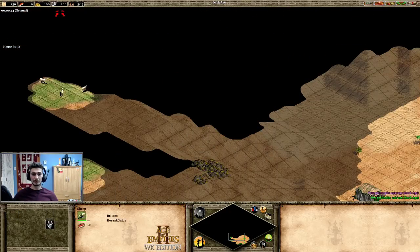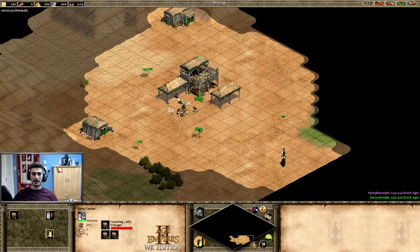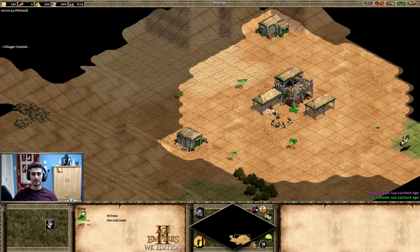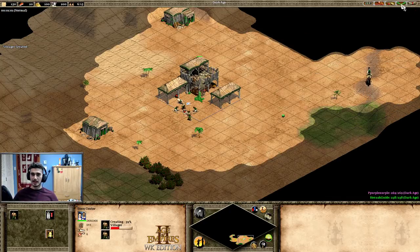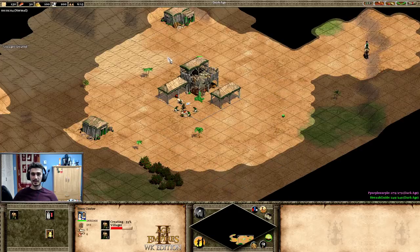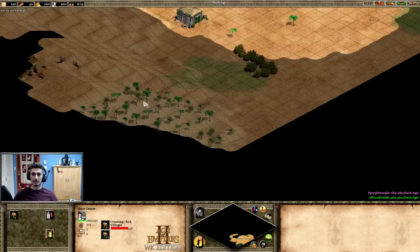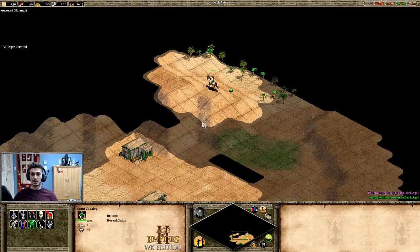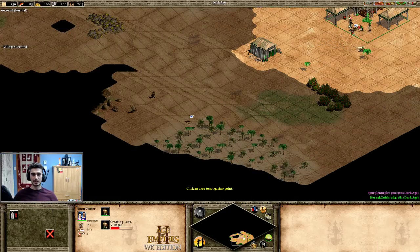I like to scout with two sheep right off the bat, but then send one back relatively quickly so I don't run out and have nothing to replace it. I don't want to get carried away. At this point I check his civ — he's got Aztecs, so I could expect some early men-at-arms. Let's go ahead and show how to defend against men-at-arms or any early game rush. Since we are Britons, I only need five on sheep because of their sheep gathering bonus.